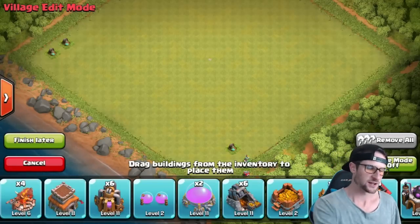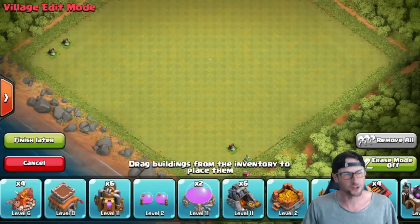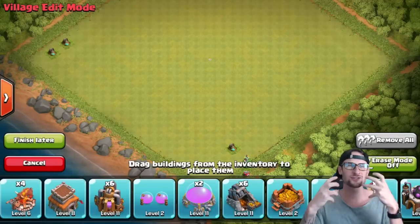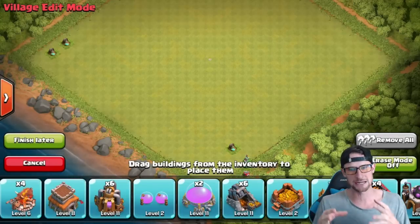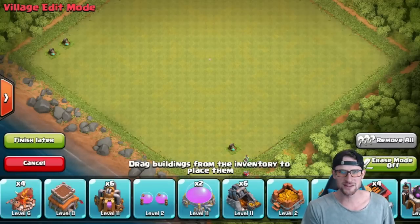Obviously these are a lot different than other base designs because we have no walls, and walls are used so tactically and intentionally when it comes to designing bases and funneling troops and stuff, so it's always a little bit difficult doing this.